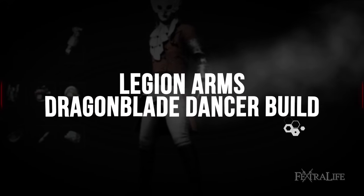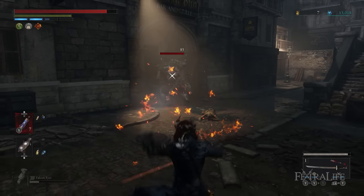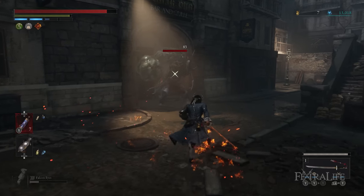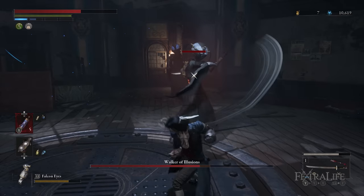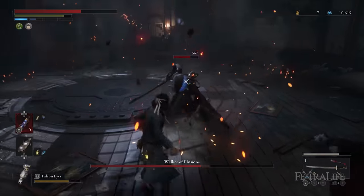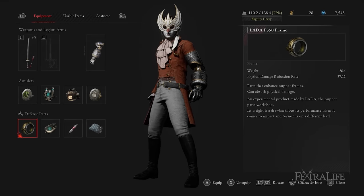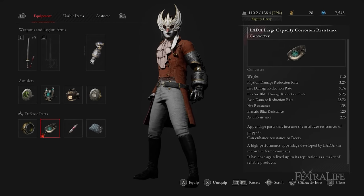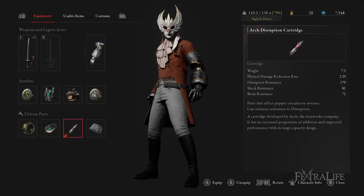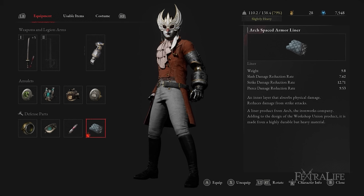The legion arm that felt best with this build is Falcon Eyes, as it has A scaling in technique and allows you to damage enemies from far away while backing off to regenerate stamina. Other legion arms can work, so experiment with what you enjoy. For puppet parts, I always used the highest weight parts I found, keeping equipment weight down using the Carrier's Amulet and leveling capacity as needed to avoid passing the 80% weight threshold.